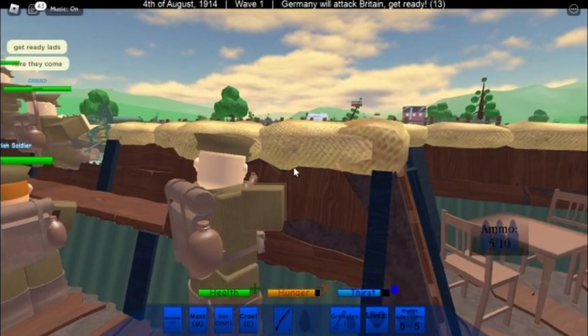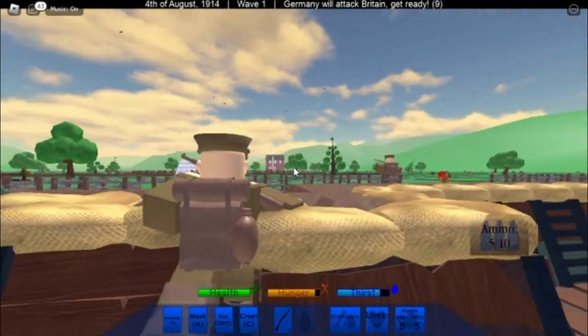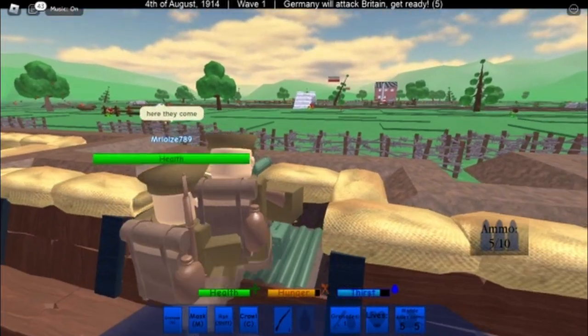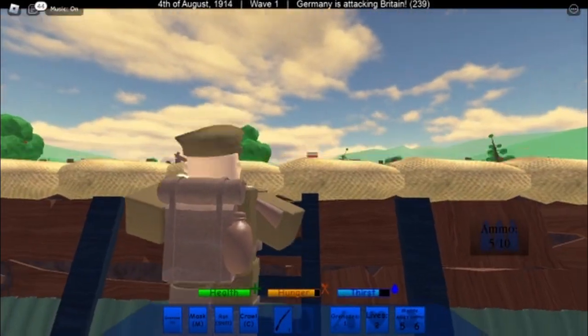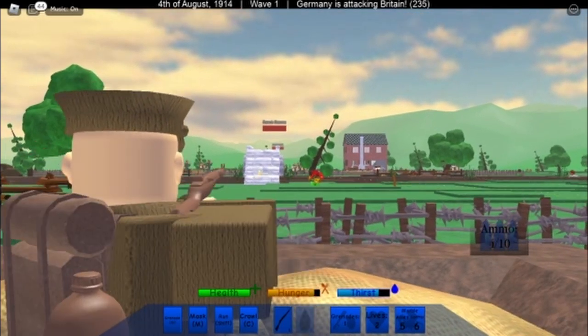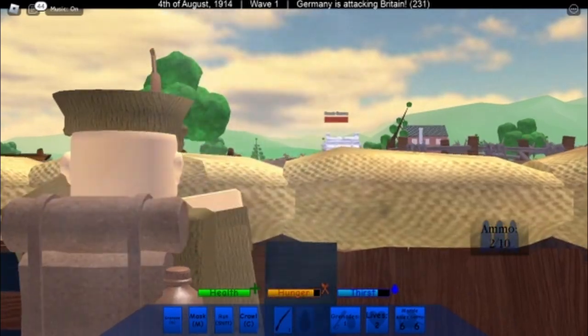As the first artillery shell drops, the screen shakes and the birds flock into the sky. As the bots take position, your teammates pull out their guns and start to man the machine gun. You pull out your own gun by pressing one. The whistle is blown and the enemy starts charging at your trench with their battle cry. The machine guns fire along with everyone else, and you take your first shot.